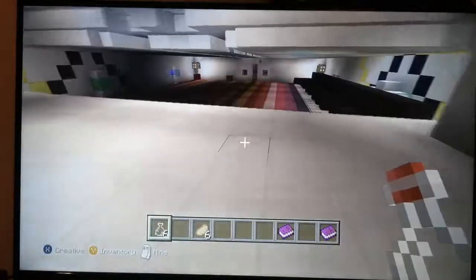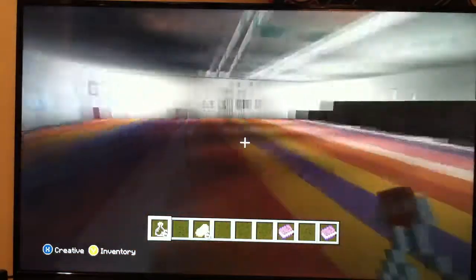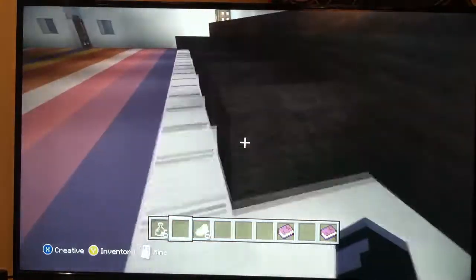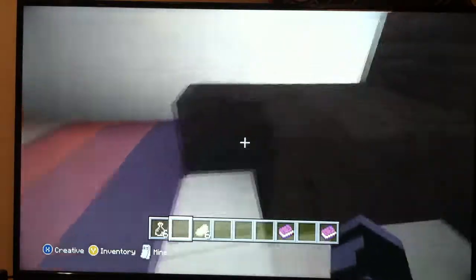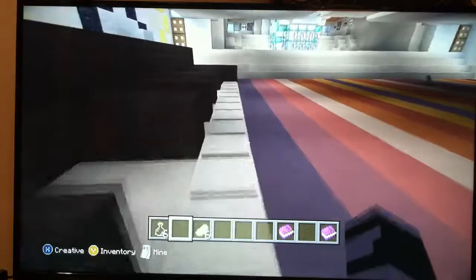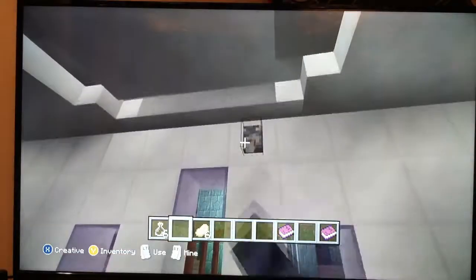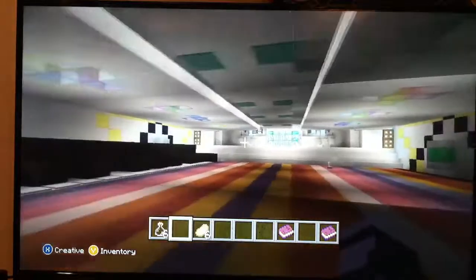Go out here and here is the dancing room — the ballroom — with a working piano, and I'll show you that if you can hear it. You get the idea. If you want some lights, you've got to turn them on with this lever right here and you get the dancing lights effect.